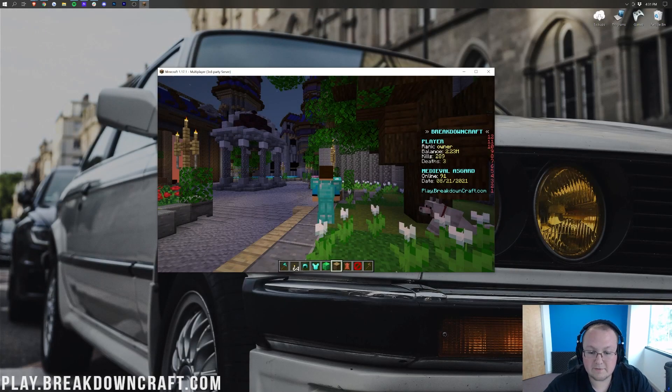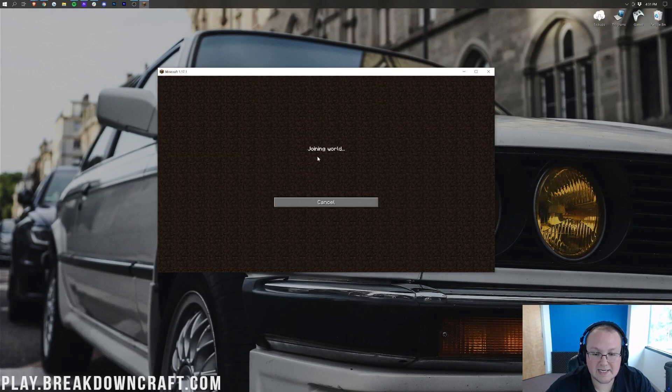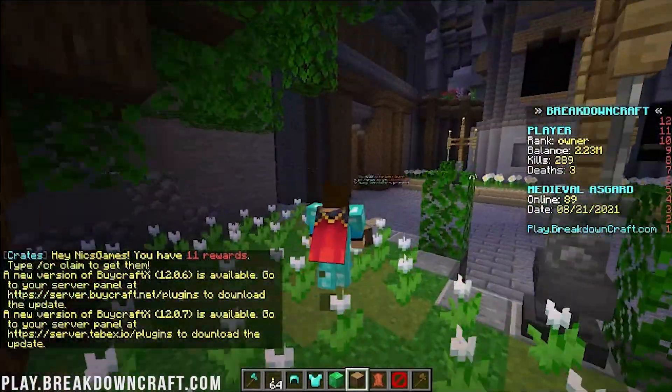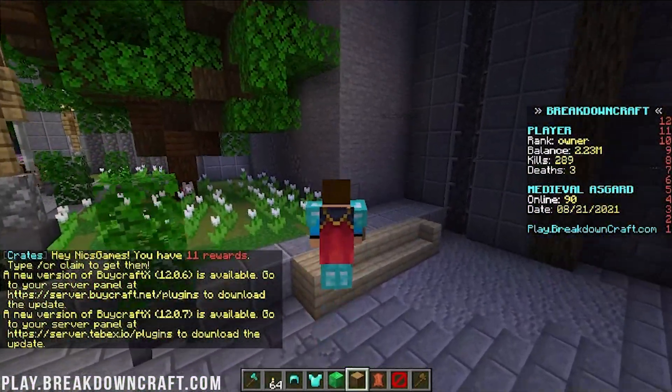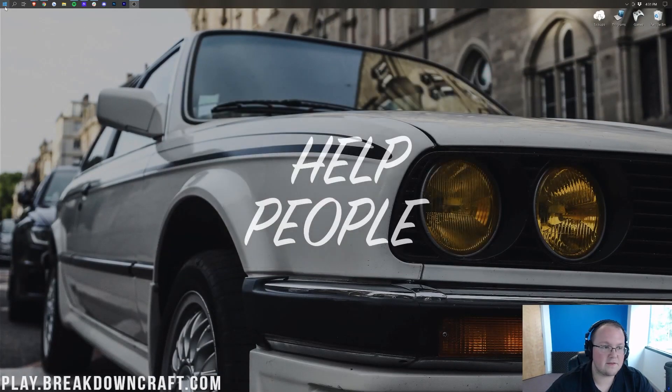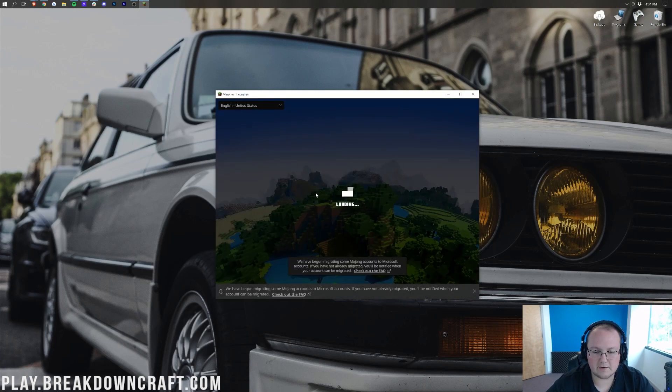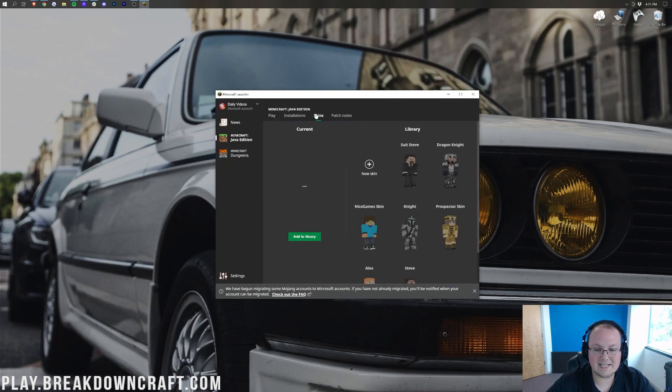Now if we minimize and come back to Minecraft, it's not going to be here until we disconnect and reconnect. All we need to do is ping the server — and there it is. That's a beautiful cape. So you can do that on Mojang's website. I believe we can also do that from the Minecraft launcher — let's open it up and click on 'Skin.' Once we're on the Minecraft launcher, we can go ahead and click on 'Skins' and then scroll down.